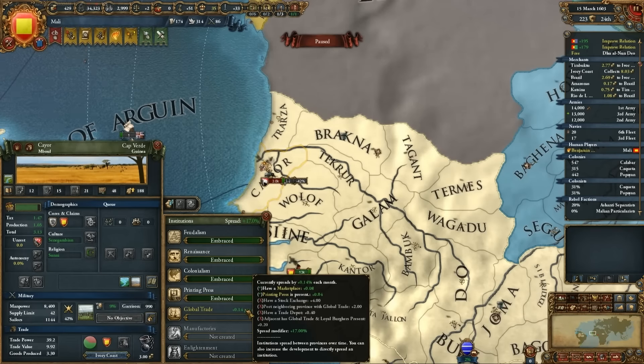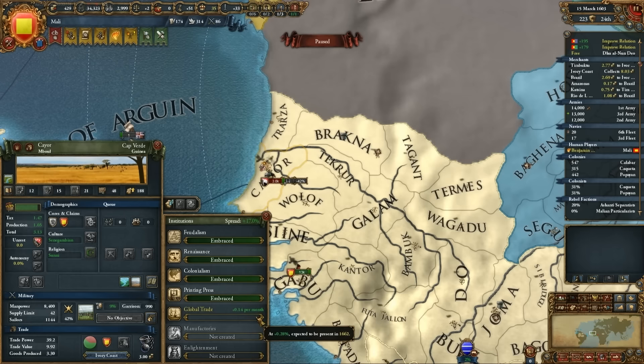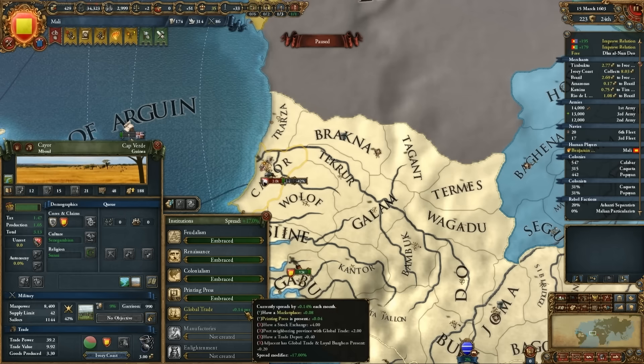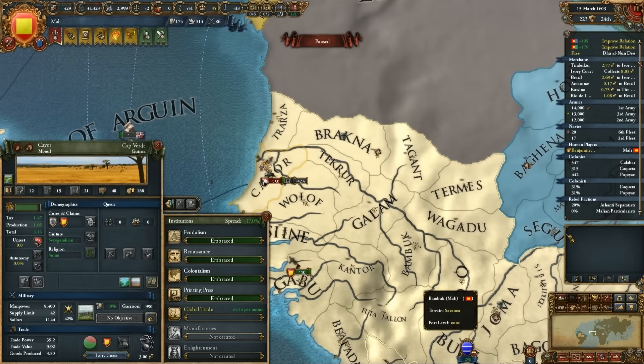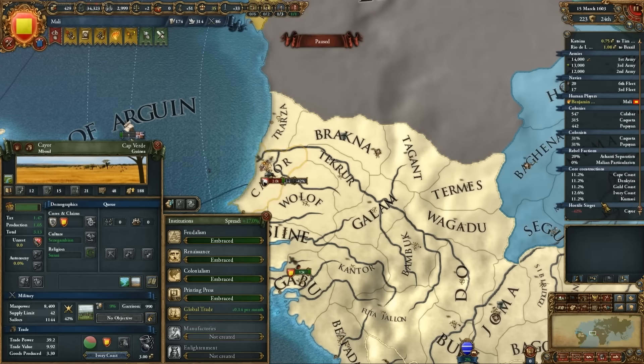Hello everybody and welcome back to Benjamin Magnus Plays Europa Universalis 4. Last episode, global trade hit all the way up in Denmark, but I did notice we had a little bit of presence here. I get a little bit from having a marketplace and a little bit from having the printing press present. I can get more by having a stock exchange or trade depot present, and I believe a trade depot is what we're building.